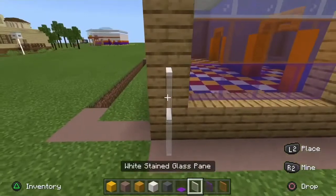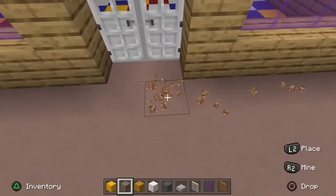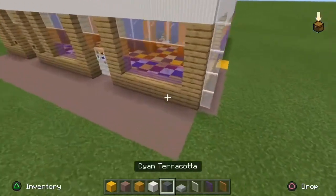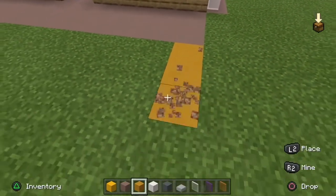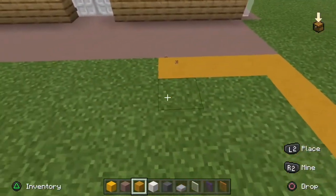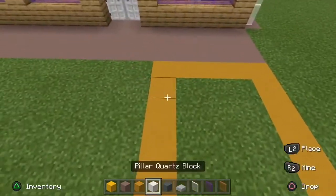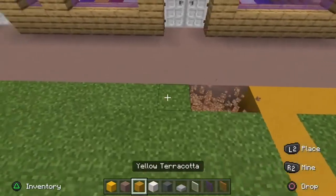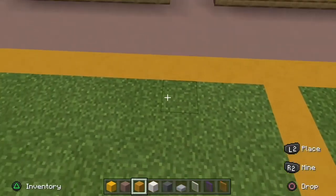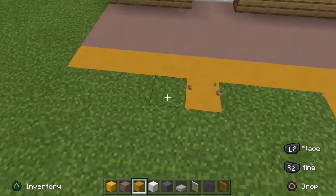Then go ahead and grab some white glass panes to mimic the water drain from the roof — you don't have to, I just think it adds extra detail. After filling all of that in, grab some terracotta and place it five in length. Every three blocks you're gonna do that for some parking spaces. Three block gap, another line, three block gap, another line, three block gap, another line — and perfect, it lines up just right.